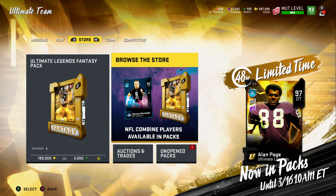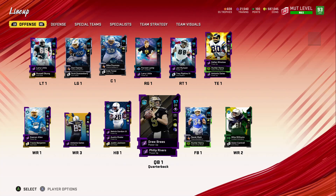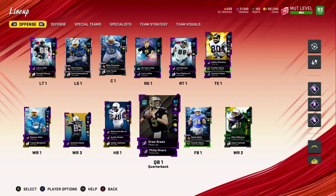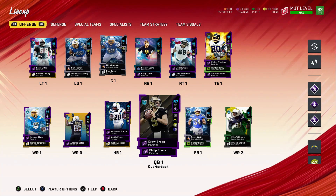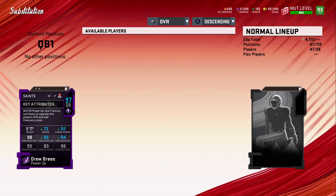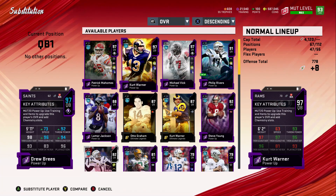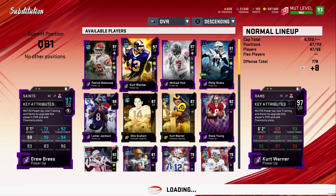Hey, what's going on everybody, Shocker Gaming here bringing you another Madden 20 Ultimate Team video. Today we are back on the LA Chargers themed team and we've got some huge upgrades. I've been seeing you guys in the comments almost every video asking where's Kurt Warner, where's Night Train Lane. Well, I built this team as an all-Chargers themed team, but they do get Chargers chemistry, so if you want to see these players, we're going to get them.